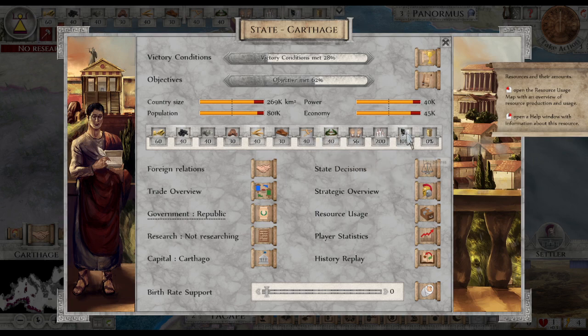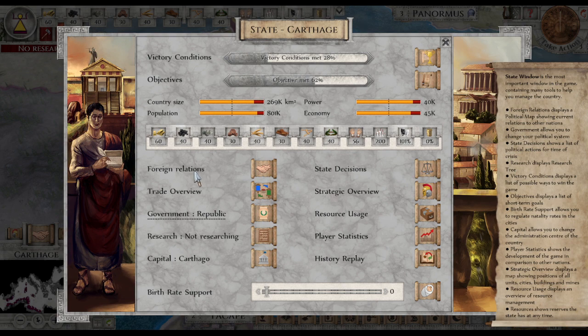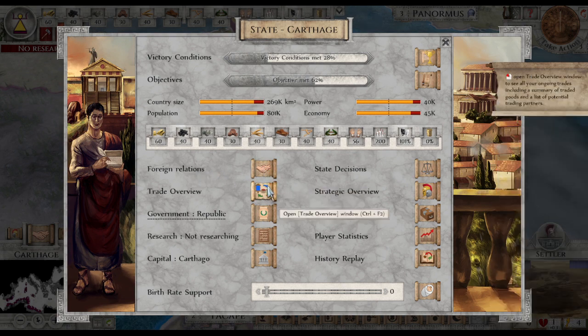Knowledge. Corruption — zero. That's good. Then you have the political map.